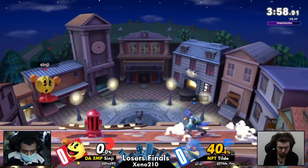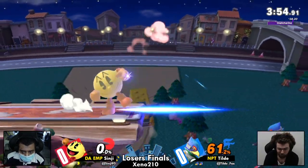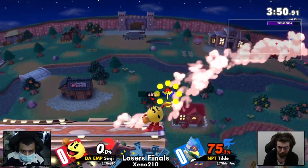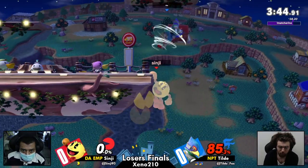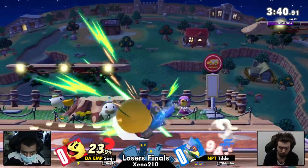Excellent recognition there from Sinji that Tilde was in lag on Hydrant. Actually out of the spacing — I don't think either smash could have caught in that scenario. I think he had to cash out with a forward air. Yeah, I think that would have been a forward air or back air situation.